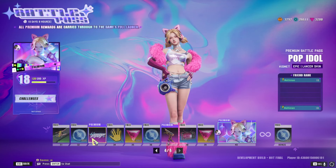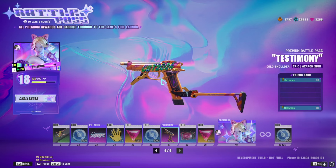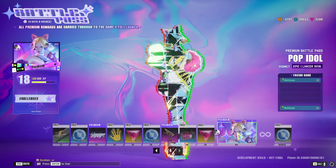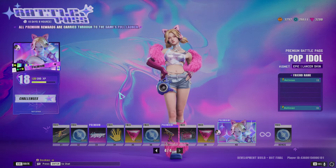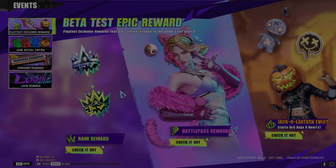On the final page you'll see the Pop Idol MVP icon, the Testimony weapon skin for the Cold Shoulder pistol, and lastly the Pop Idol Lancer skin for Kismet, complete with cat ears as well as a tail and plenty of fluff. Make it through the battle pass and all of those rewards are yours.